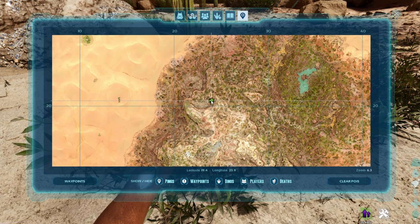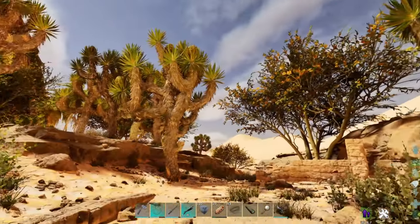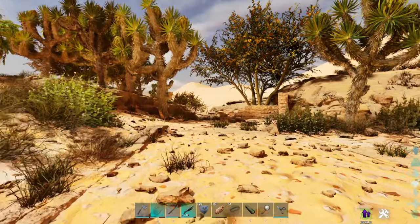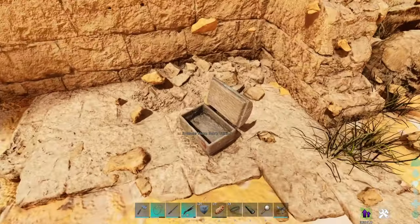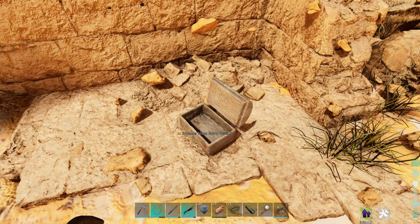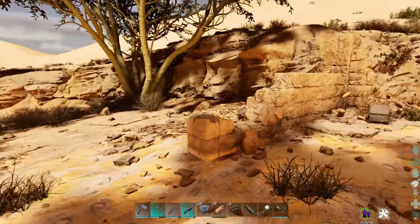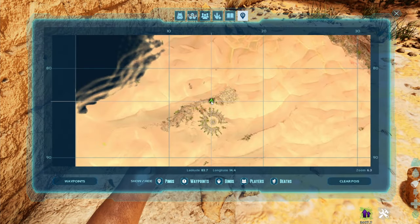Now let's head to the other side of the map where an old abandoned arena and city are. You can see it right there with the manticore and all that. Just on the pathway down into the city is another Bob box — this one is number four. You can find it on the outside, and we'll get to the cave ones shortly. This is at 83, 14.